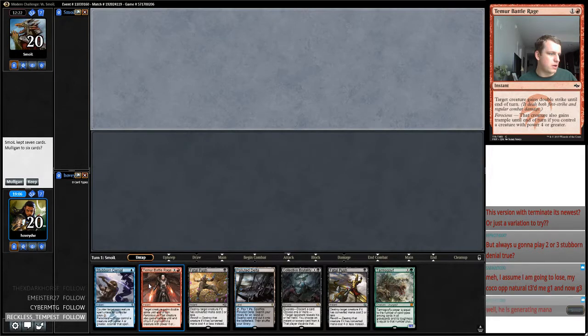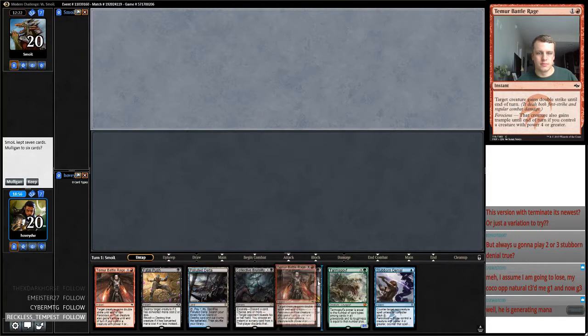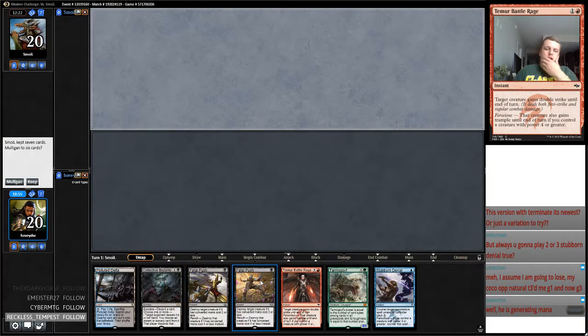My current opponent turned three me in game one and now game three. We're going to ship this hand. This hand's pretty good — well, we only have 17 outs, so we have 17 with 21 outs and two draws to find them.